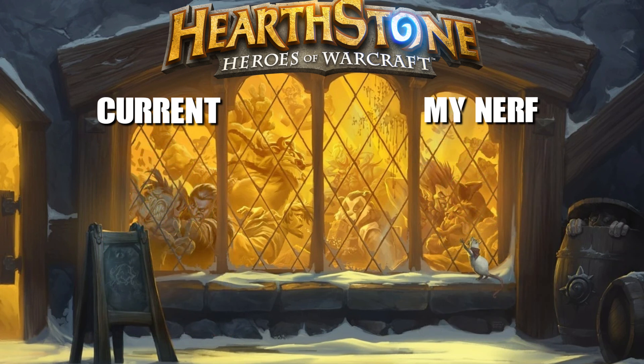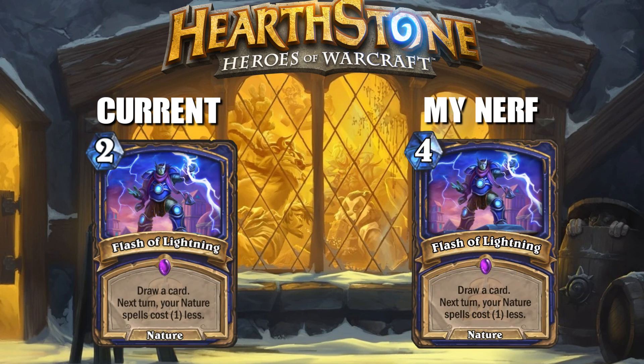The next card for Shaman is Flash of Lightning. This one might be a bit drastic, but I do think this deck is going to be pretty crazy. Especially with the nerfs to discard Warlock, this card as a combo deck will have less competition. It will be a bit stronger, so I think a bigger nerf is necessary. I'm making it go from two mana to four mana. It's a mass mana cheat card that is extremely strong — when you play it with the quest line, it makes every card cost two mana less for the rest of the game. It draws you two cards when you double its effect and makes all nature spells cost two less. Making it four mana will make it more reasonable.